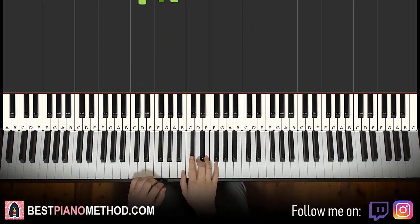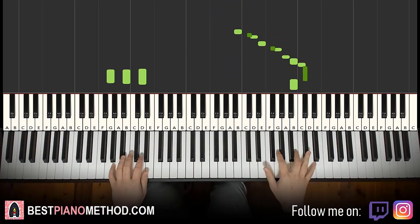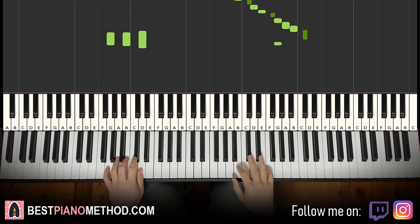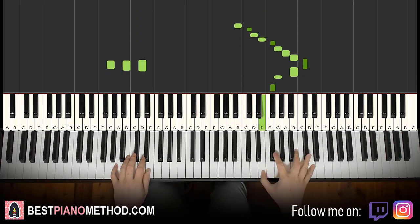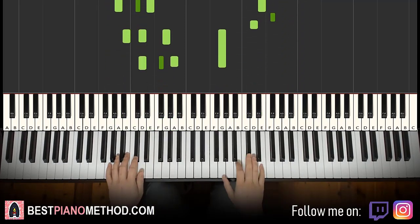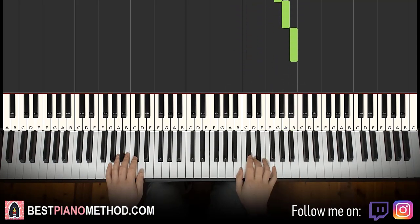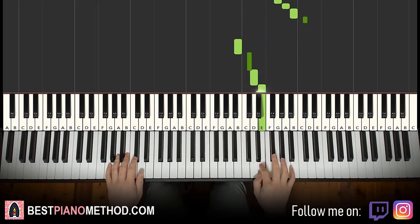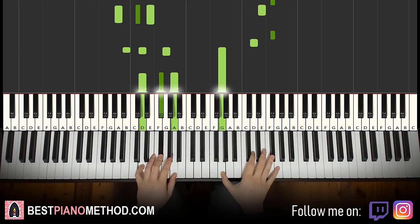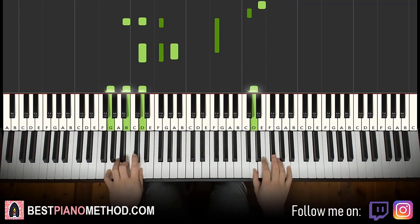You can even do a scale run to go up like the original — that kind of thing. It's not exactly like the original; it's in B natural minor. You really need to work out the fingering: two, three, one, two, three, one, two, three, four. Practice that a few times.